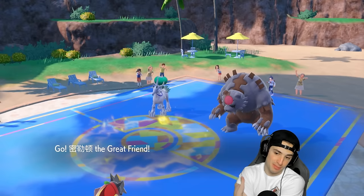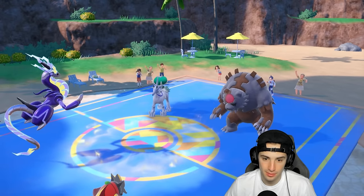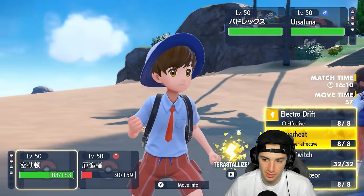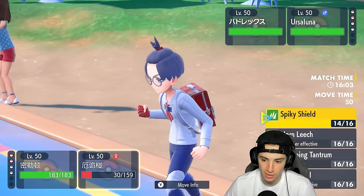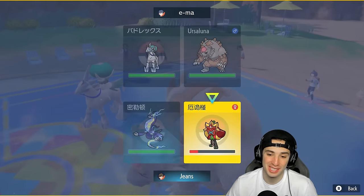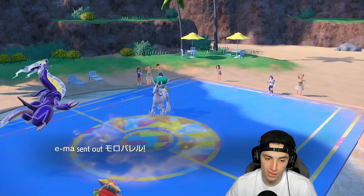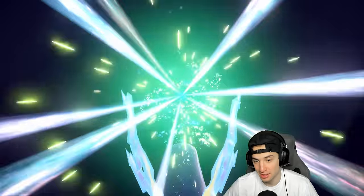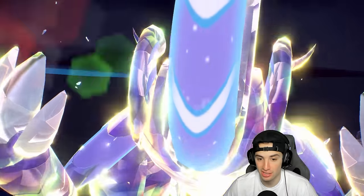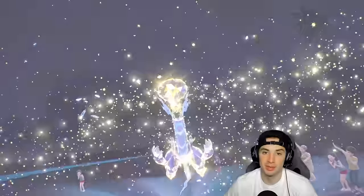Miraidon comes out with Assault Vest — not bad against Ursaluna — but Calyrex at plus one is rough. Best bet is to Tera and use Overheat or Electro Drift. Going for another Spiky Shield — three Spiky Shields in a row. Ursaluna withdraws — hold up, can we land a triple Spiky Shield? Triple Spiky Shield would be insane! But Trick Room ends, Indeedee Rage Powders again. Land a triple Spiky Shield and we'd actually have a shot.